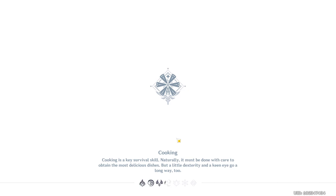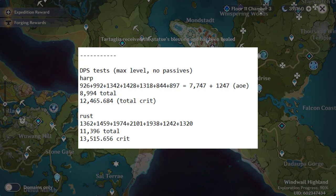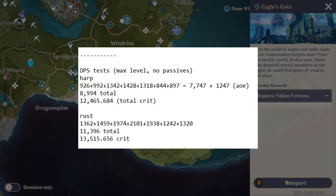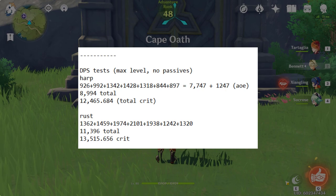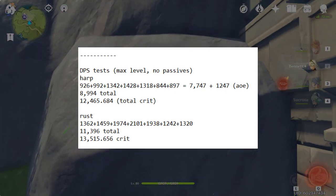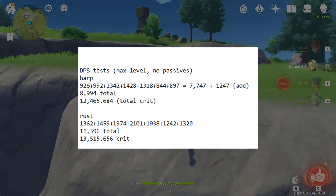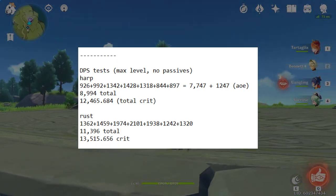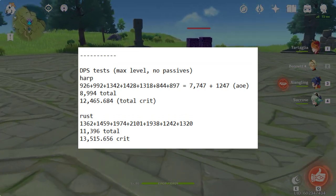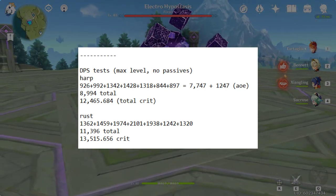So, how many Rust refines would you need to beat out a Harp? If we do the same DPS test with the Harp, we get a total DPS of 8,994 at level 80, and that goes all the way up to 12,465.6 if all of those hits crit. With a max refined Rust, we get 11,396 on no crits, which is significantly higher than the Harp, but only 13,515.6 if all of your attacks crit. And like I said, unless you have literal god-roll artifacts, you will not be critting this consistently on the Rust, unless you sacrifice crit damage.